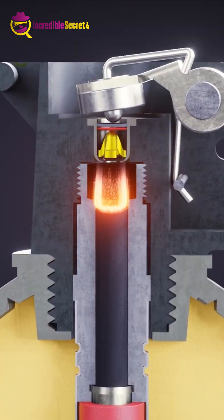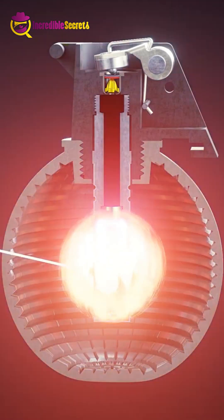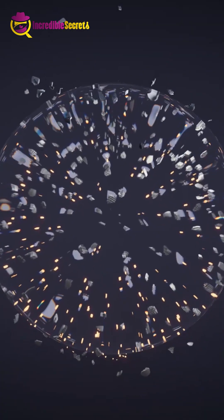So it ignites the RDX, producing enough gases in a few milliseconds to blast the grenade, the blast shattering the outer shell of the grenade into pieces and releasing many gas shockwaves, which lead it to destruction.